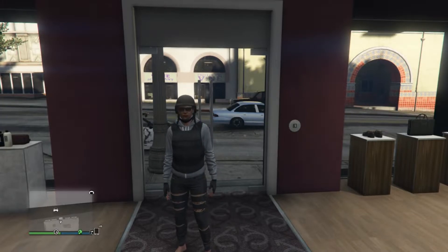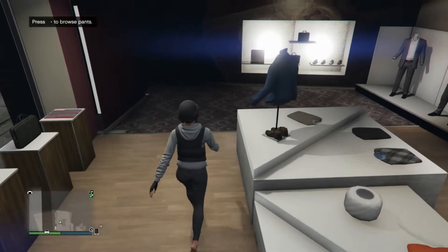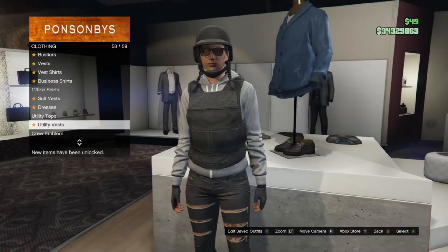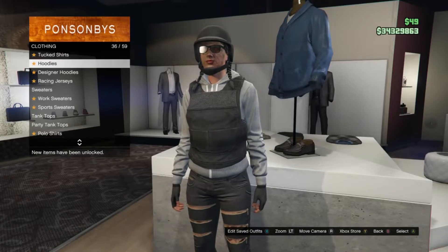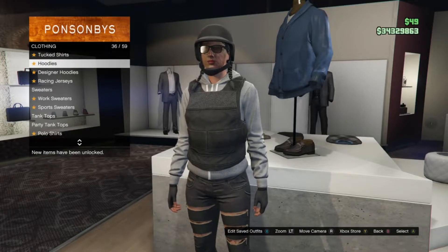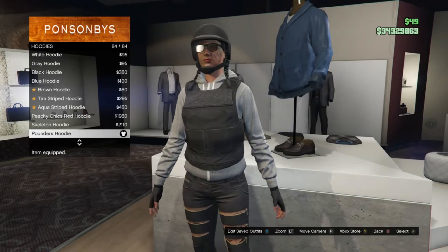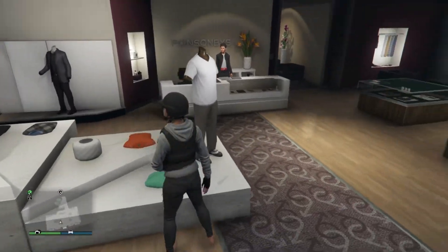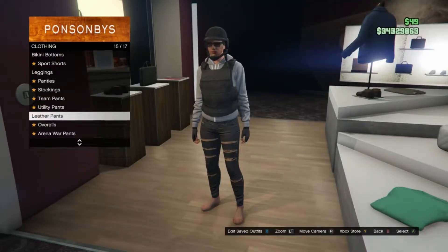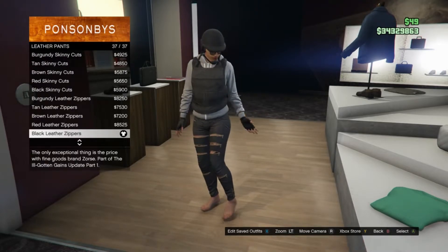Now for the fourth outfit: head to your tops and look for hoodies, which should be right here on slot 36. Equip the pounders hoodie which is on slot 84. Then head to your pants, scroll down to leather pants on slot 15, and equip black leather zippers which is on slot 37.